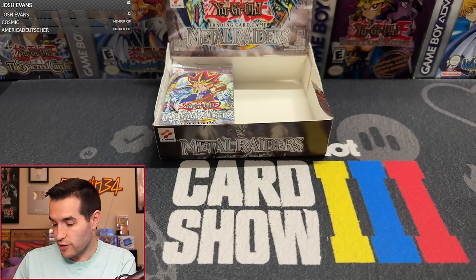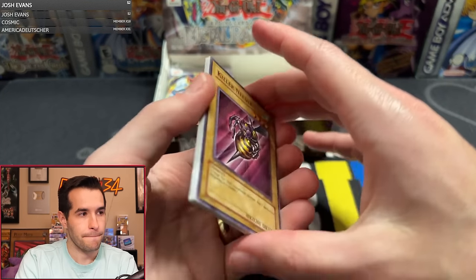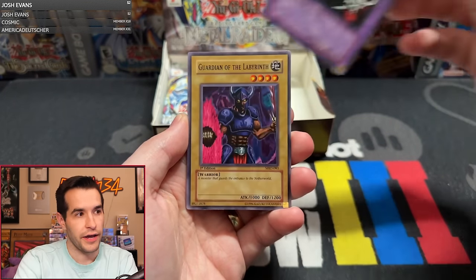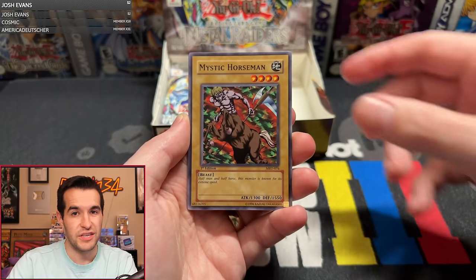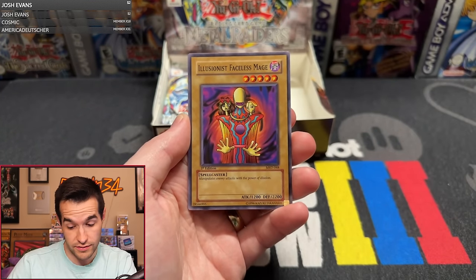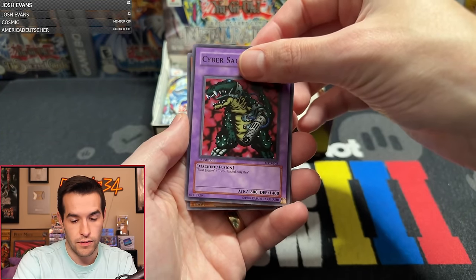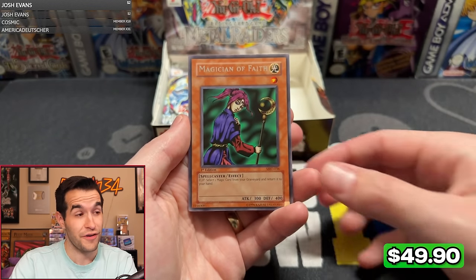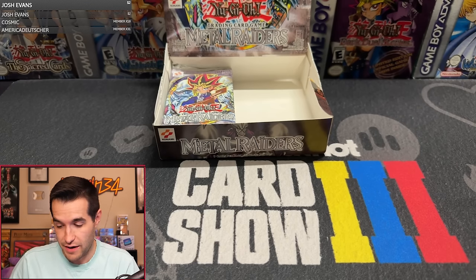So many of these packs are no foil, but they just have so many good commons inside — which is really exciting when you're opening. We have Killer Needle, Skull Knight, Guardian of the Labyrinth, Tainted Wisdom, Mystic Horseman, Share the Pain, Illusionist Faceless Mage — that's a good one — Cybersaurus, and we have Magician of Faith. Not a foil, but a very good rare. I think that used to be a $300 rare. This is still heating up — eight packs left, three to four foils if it's a normal box. This is getting insane.